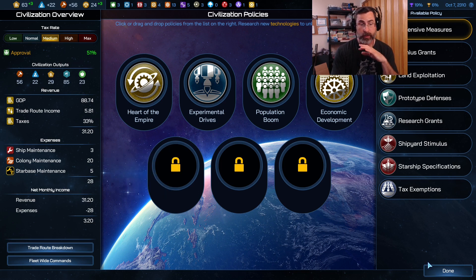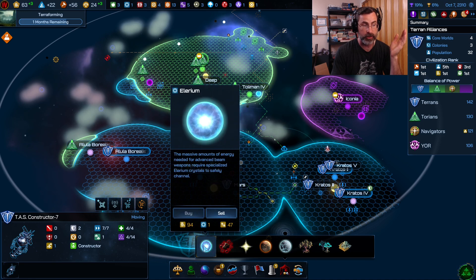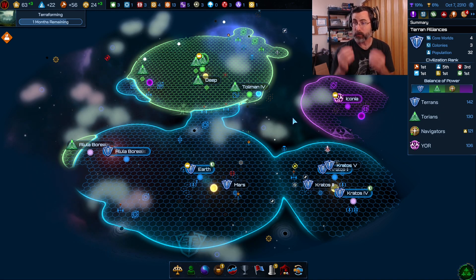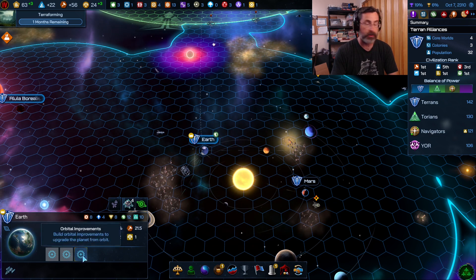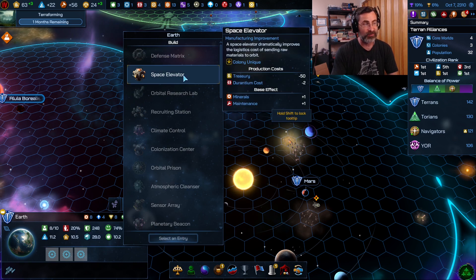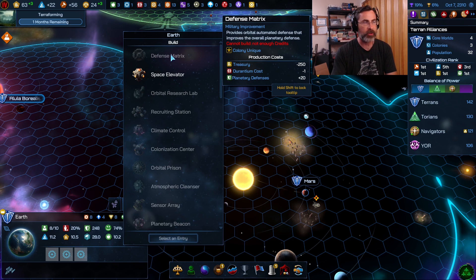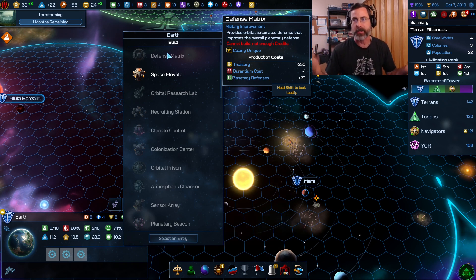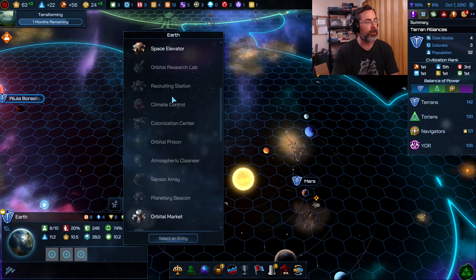One thing you need credits for is the galactic bazaar — you can buy and sell strategic resources there. But one thing easy to forget, especially early game, almost like a hidden feature, is that every colony you have — whether a colony or core world — has orbital improvements. In general you get roughly the same orbital improvements around any colony. Every now and again they'll have a special resource unique to that world, which appears at the top of the list.